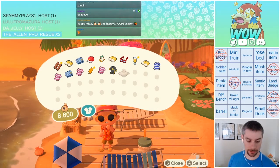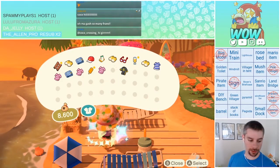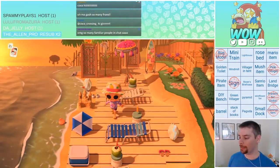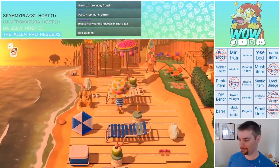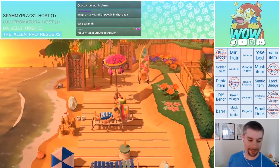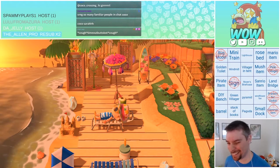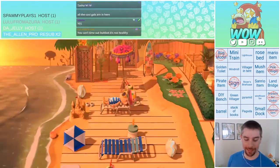We can dress up! Horizontal leaf print? Let's wear the leaf print. Wait — the leaf print's purple. I thought it was going to be, like, green. There we go. Now I'm looking sexy. Time's out. Yeah, who does that, Chris? Exactly. ButtSpot deserves to be here.